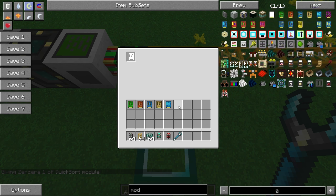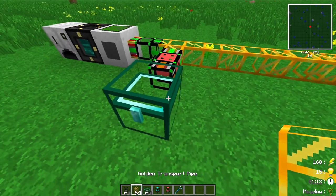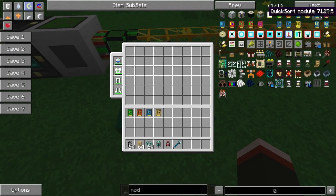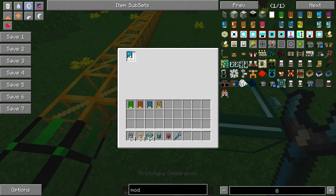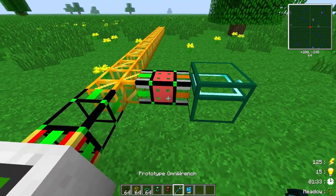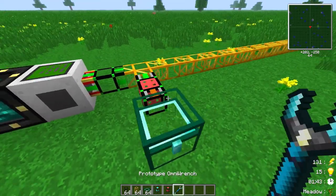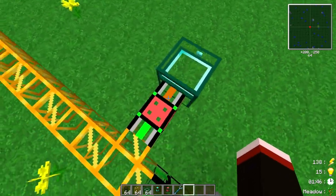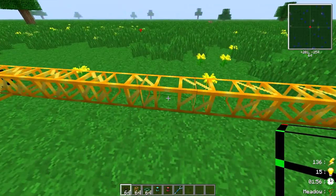Then there's the quicksort module, which is a combination of the extractor module — it extracts from the chest and looks where it can dump certain items. The recipe is pretty expensive because it requires a diamond gear and a blue dye. Let me add the quicksort module. You don't need to use your wrench to add cards — just right-click and it will add the card to the system.